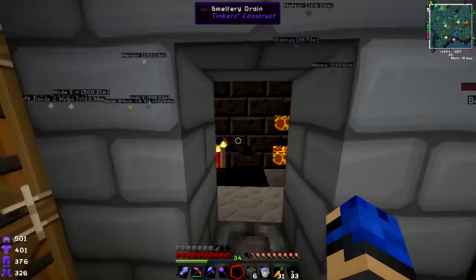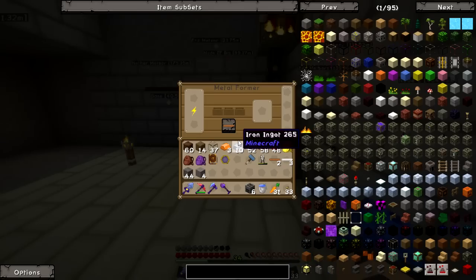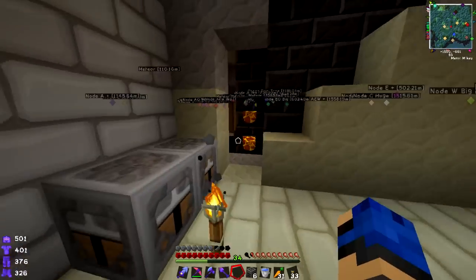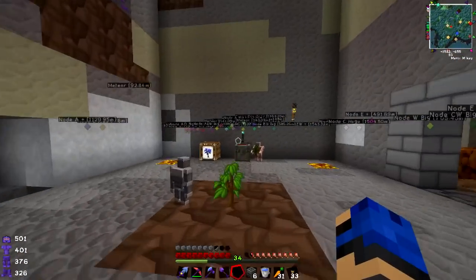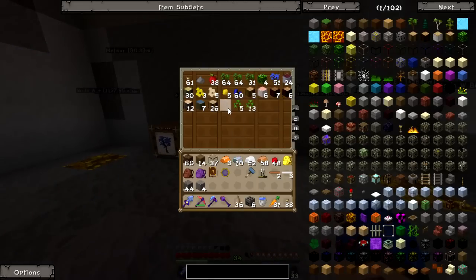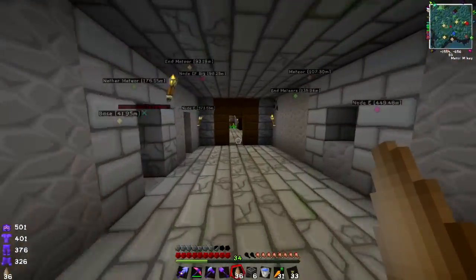The ME system — the storage system — is going in. Rubber is my goal. Compressor, extractor — those insulated cables get so much more raw rubber, it's not even funny.